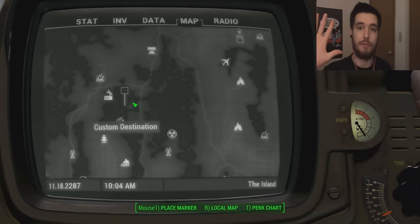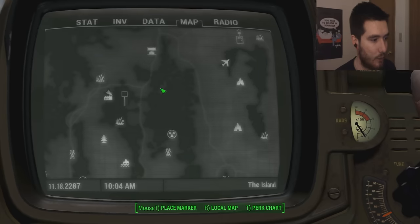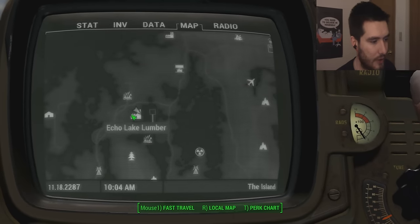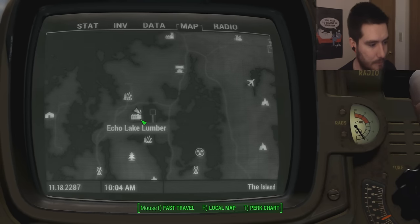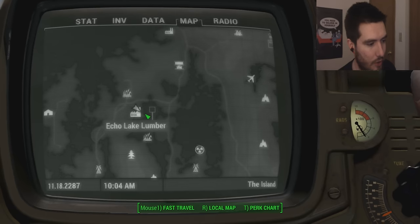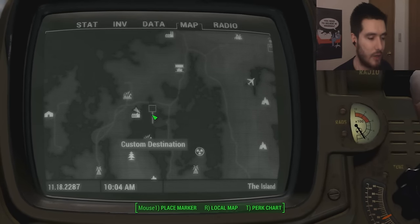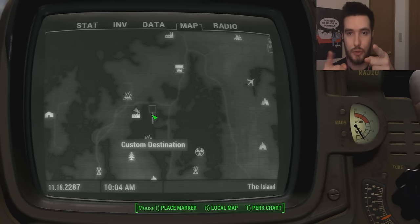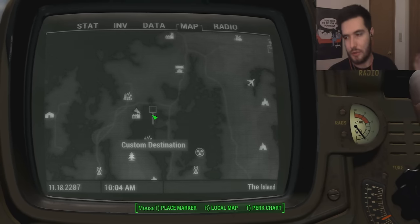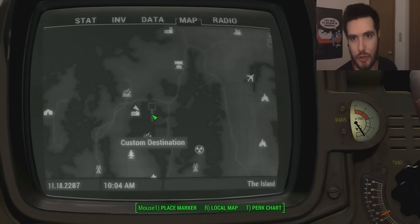Hello everybody, it's me. As you guys can see, the secret location will be located right around here at the Echo Lake Lumber — it'll be behind it, in front of it, wherever you want to call it. It'll be located right around this area. Also be sure to stay tuned for the end of this video because I will be mentioning something at the end for some of you that care.